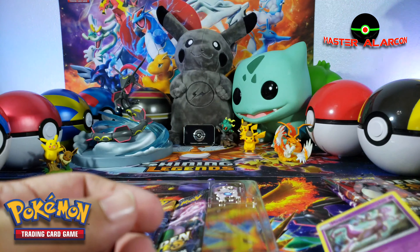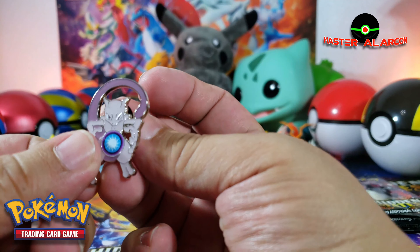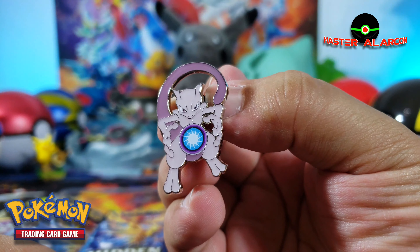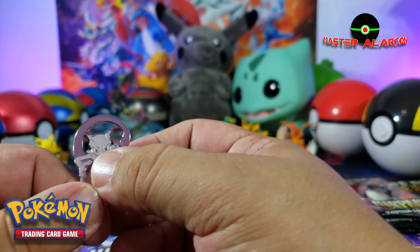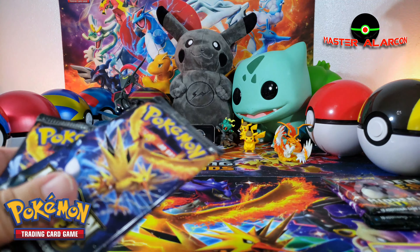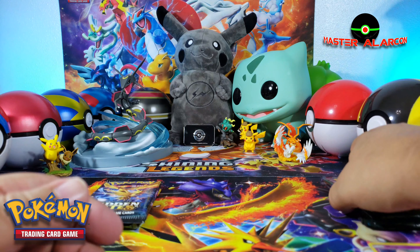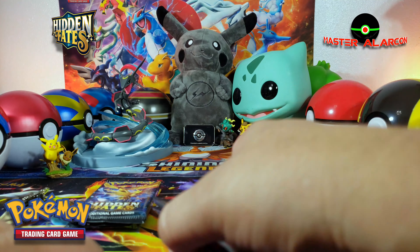Muy bien, vamos a ver el pin — ahí está Mewtwo haciendo una bola de poder. Vamos a ponerlo de este lado. Tenemos tres sobrecitos. ¿Quién va a ser el ganador? Tenemos a Mewtwo del lado izquierdo y a Mew del lado derecho. Comencemos con Mew — lado derecho es Mew.